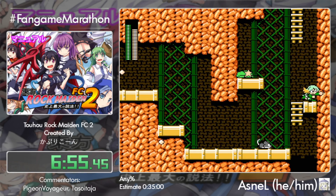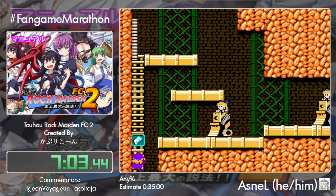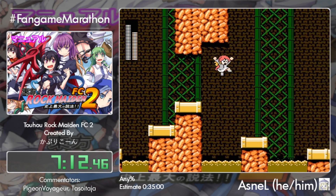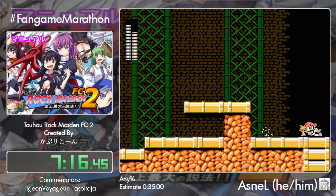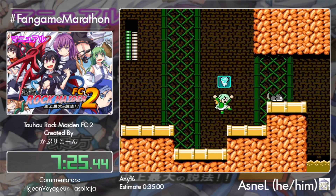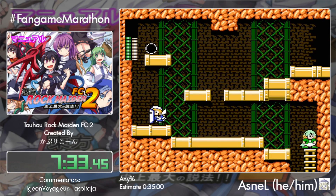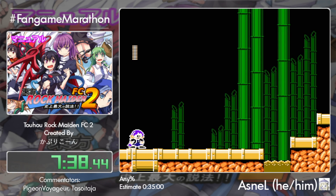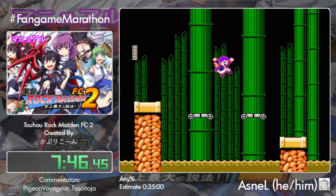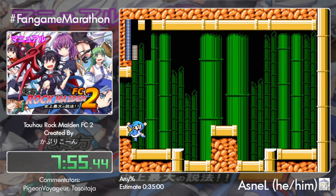Now we have Nazrin's level, which also has very interesting zips. After a brief aside about a neighbor's drilling noises, we appreciate the decorations — like the Sanary Fright shrine with the two goddess statues in the background, just like in FC1. This stage has two mini-bosses; the first cannot be skipped but the other can be skipped by using zips. Asnel got the zip — that's how you skip the other mini-boss and it saves a nice amount of time. Really good execution with the zips so far; only one has been missed at Marisa's level.